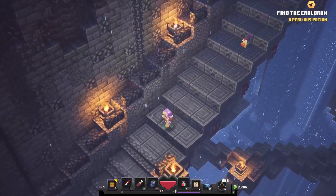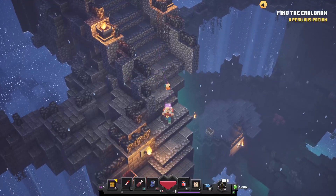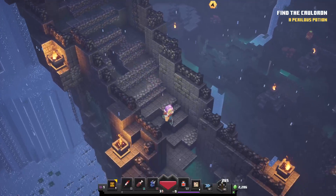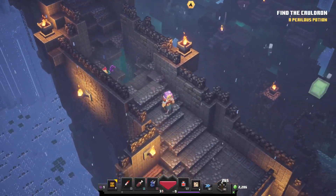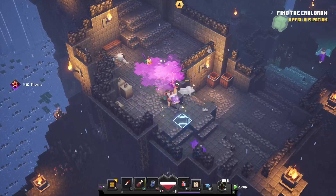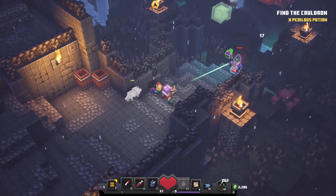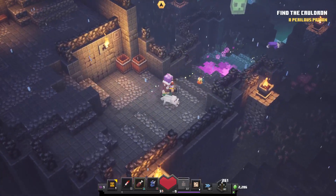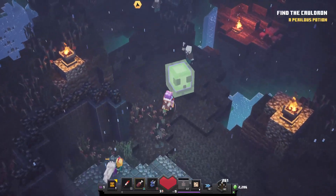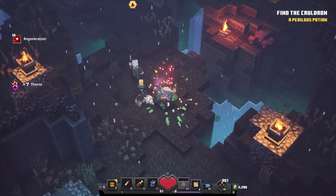Yes, I threw that on purpose. We're gonna have to roll. There's another chest down there which I will grab eventually. I'll come back — nope, I need to heal. Right after the pink stuff. I'm gonna do everything else.